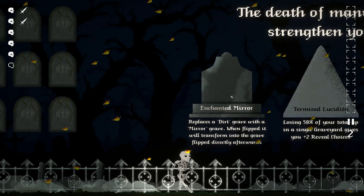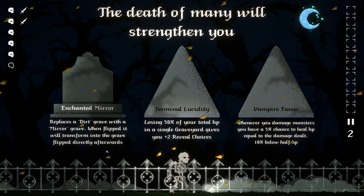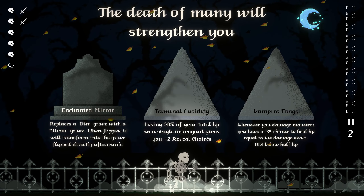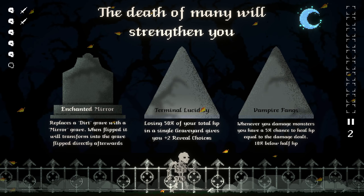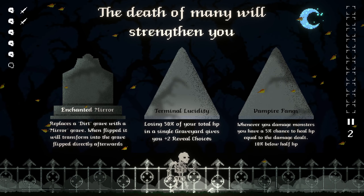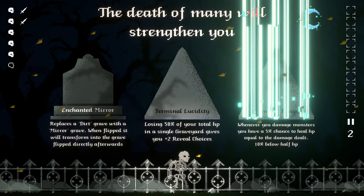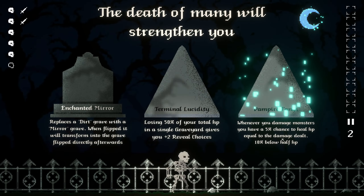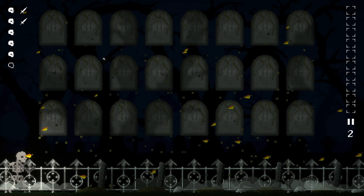I thought this one was really annoying. Let's change to the mirror — not that great. Losing 50% of your max HP gives you two review choices. Whenever you damage monsters you have a 5% chance to heal HP equal to damage dealt — I'll take this. Vampire fangs, yeah, that's such a low amount.